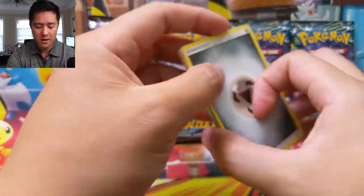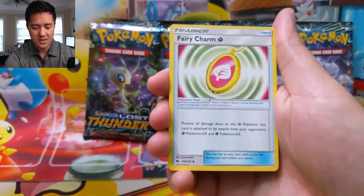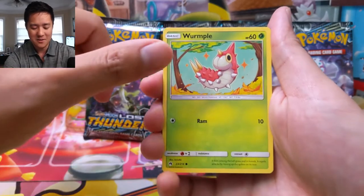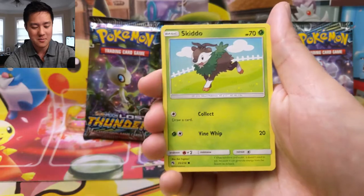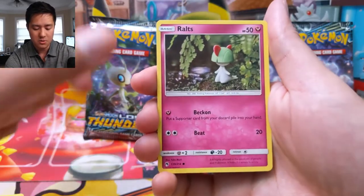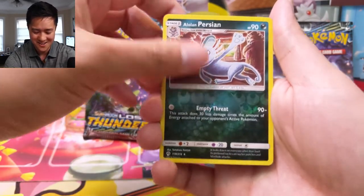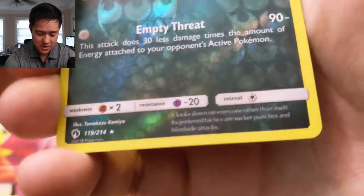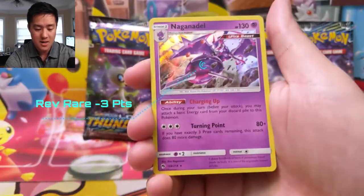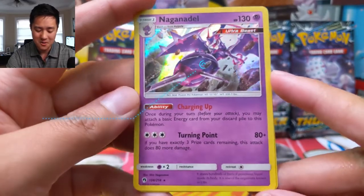Here we go for pack number one — we have a metal energy, Moo Moo Milk. It's been a long time since I've seen these cards. Ninjask. Opening up collection boxes you might get one Lost Thunder pack. We have a Masquerain, Onix, Ralts, Alolan Persian — sorry Alolan Persian. And we did get a reverse rare, so three points right there.